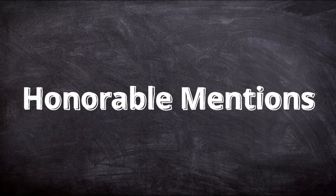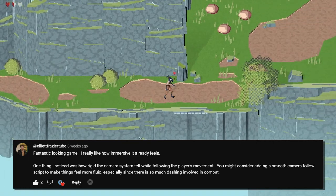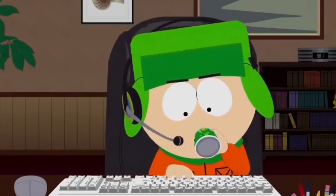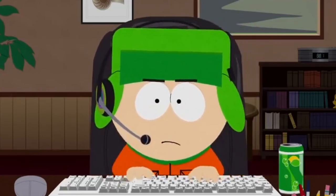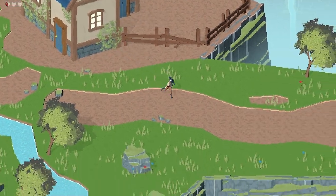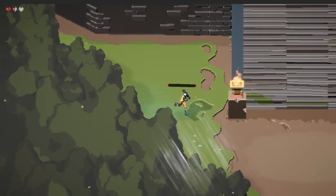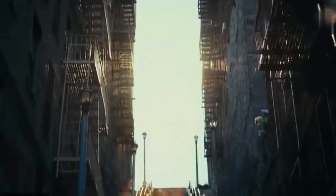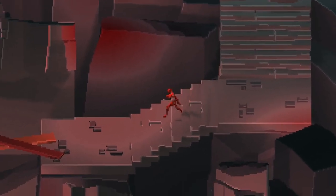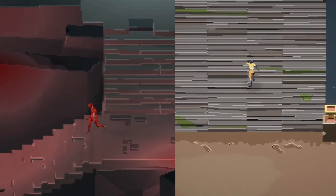Now for some honorable mentions. We had a great suggestion centered around how the camera follows the player very rigidly — this has been something I've wanted to fix for a while. It was a pretty simple fix: previously, the camera was fixed directly on the player. All I did was give the camera a slight smoothing effect, which I think looks pretty good. This also fixed another major issue of going up and down stairs. Here's a comparison between the previous camera and the updated camera — can you tell the difference?